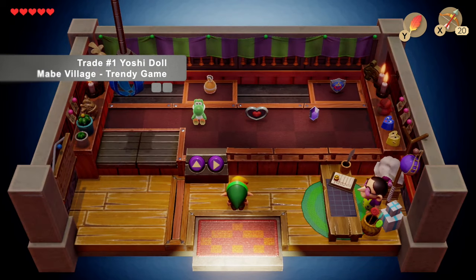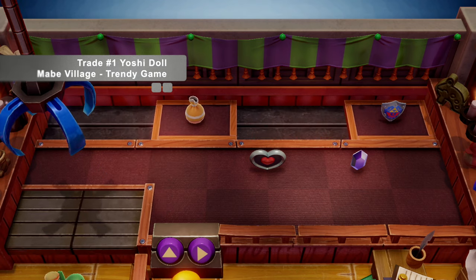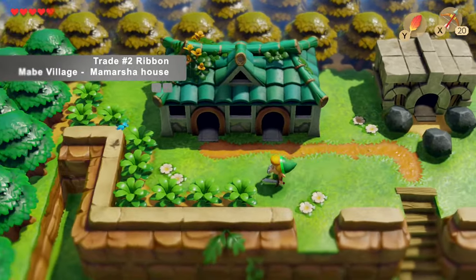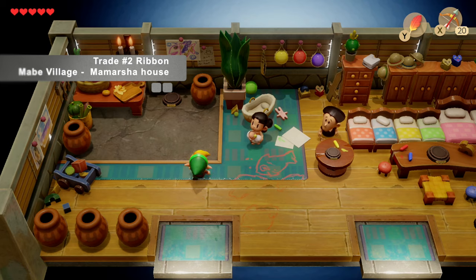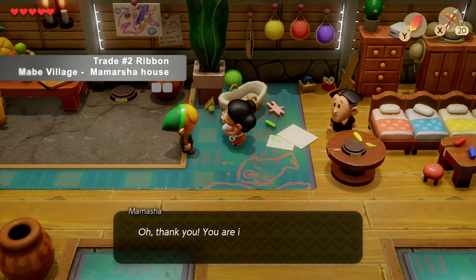The first item we need is the Yoshi doll located in Maid Village at the trendy game store. You've got to play the crane machine and grab yourself a Yoshi. Then head north up in Maid Village to Mamasha's house — it's the only house with two doors — and trade her the Yoshi doll for a ribbon.